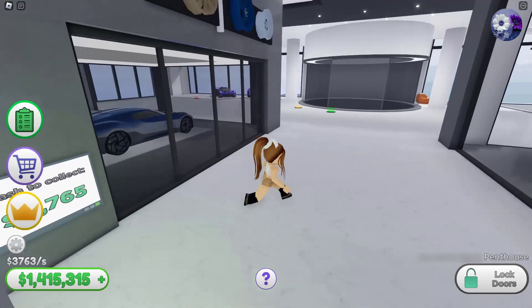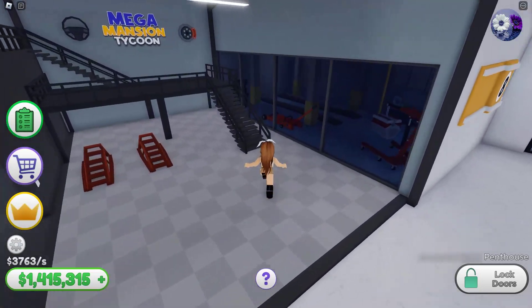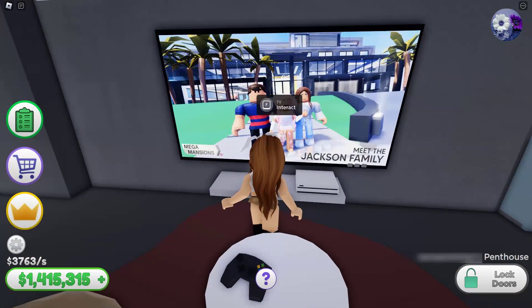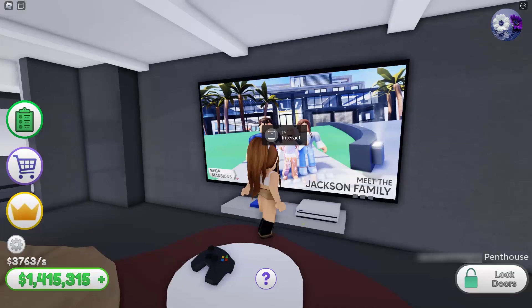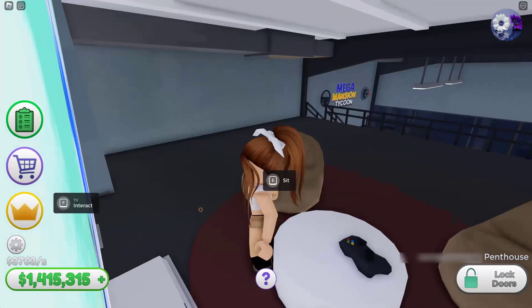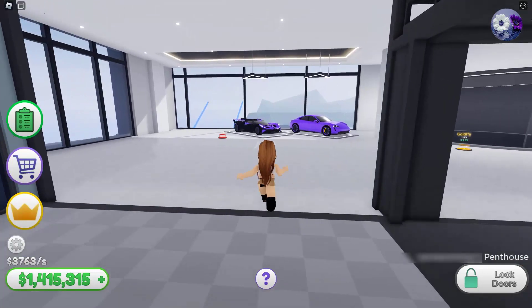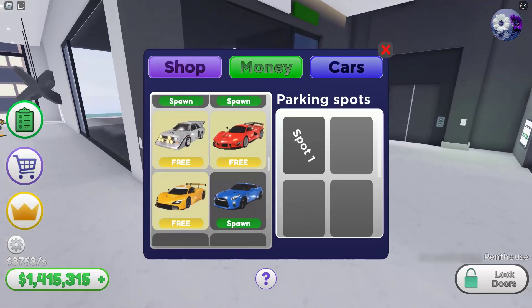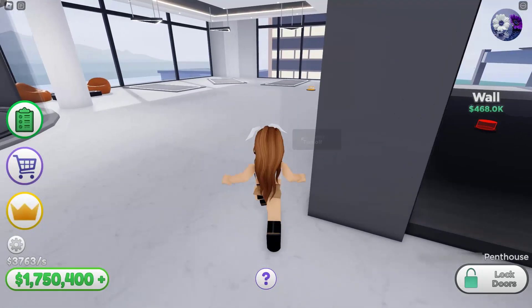There's a TV channel if you go upstairs — let me show you all. That TV channel hasn't changed in a very long time. So you just wait for it to change on its own. Here it is: 'Exotic dealership opening in city, starting at 200k.' So if you want to buy a cheap exotic car, they start at the prices of 200k, at least in the game. I've got cheaper cars in this game, but there aren't exotic ones, so it makes sense.